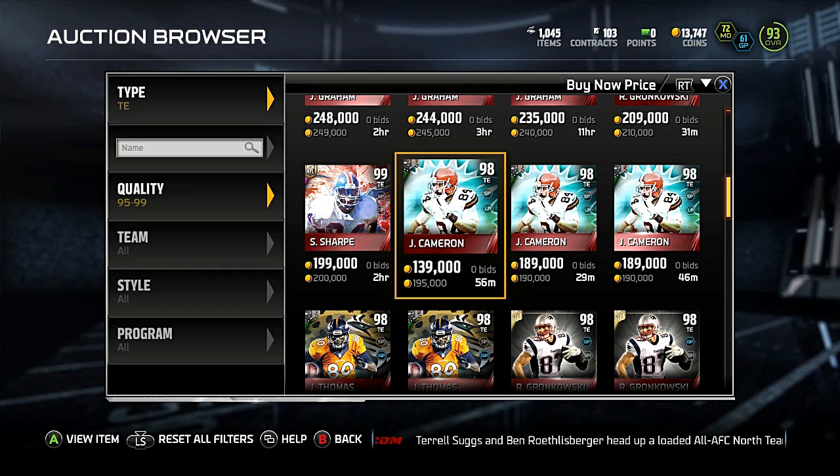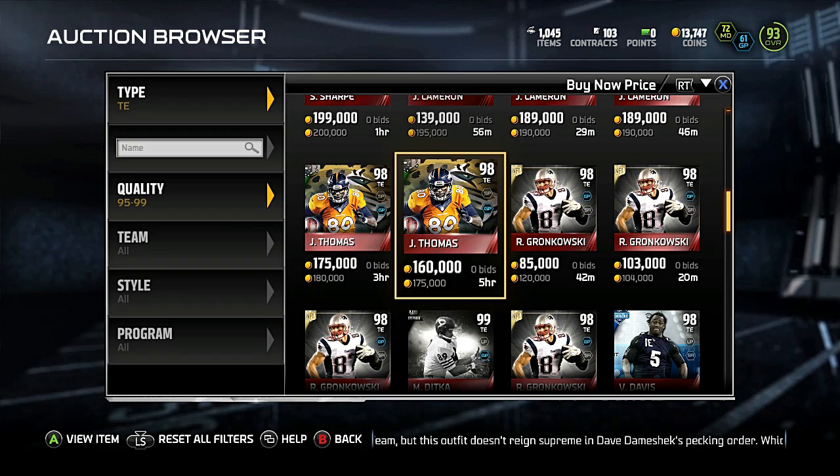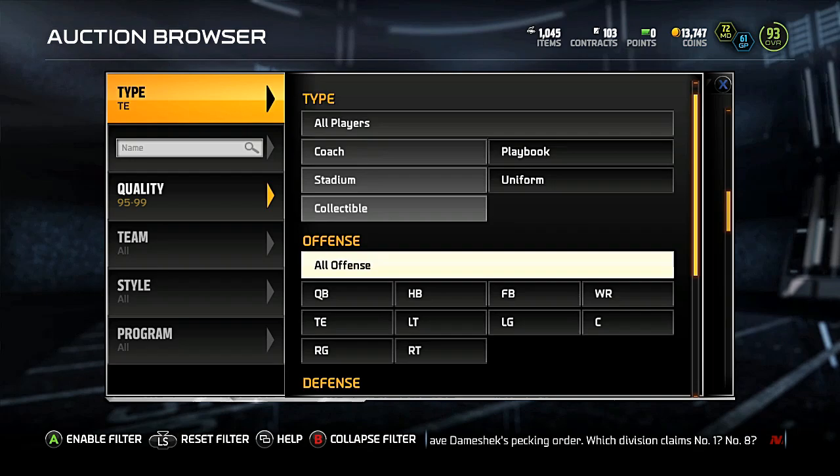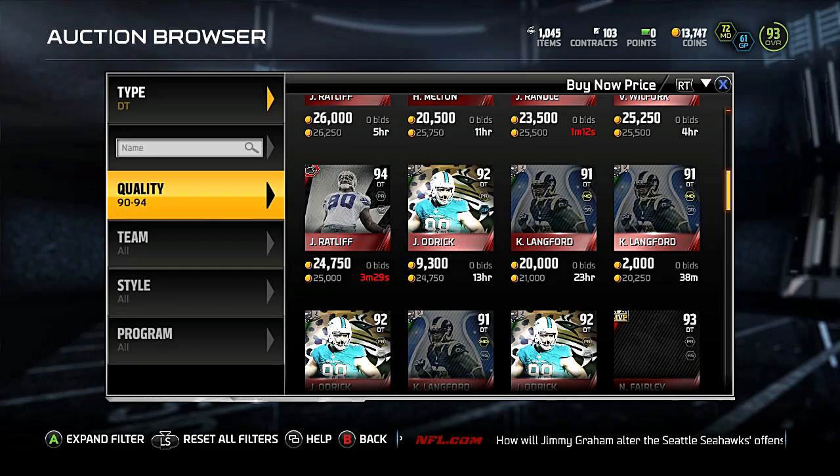Jordan Cameron also looks like a pretty nice card but nothing too special. His price looks about right though — he'll probably end up down here with Julius Thomas eventually. Other than these two, the only cards left are pretty much trash. Though that 93 overall DT — the NFL Mover — is actually pretty good, so let's see if we can find this other guy.